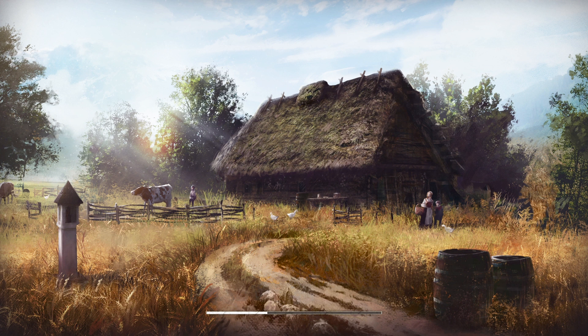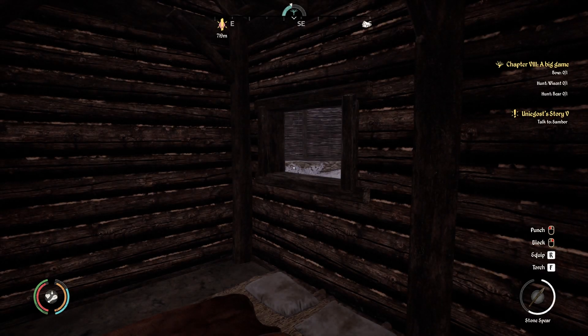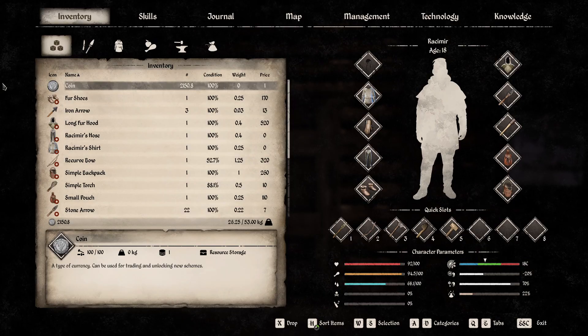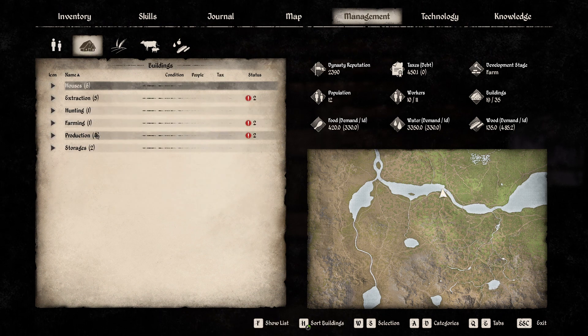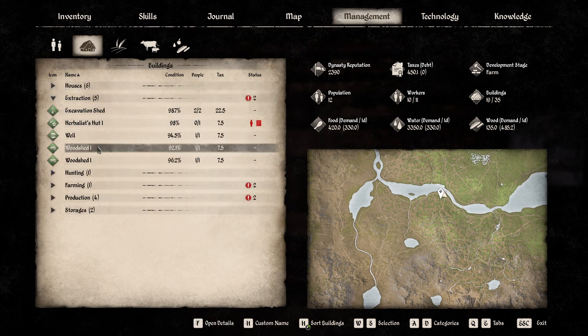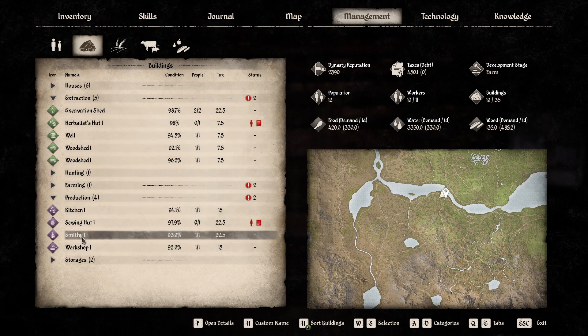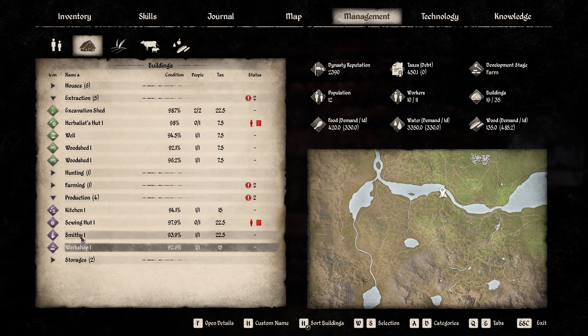We mainly did a lot of collecting sticks and stones so we had a good supply for me to use, but also for the settlement to use while I'm still adjusting stick collection from our wood-cutting sheds. We did up their firewood production which mellowed out their stick production, so hopefully that's all sorted now. I gave them a bit more time with sticks so our smithy and workshop can keep producing.